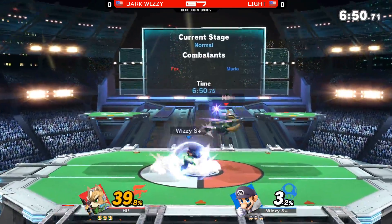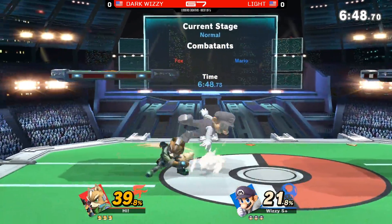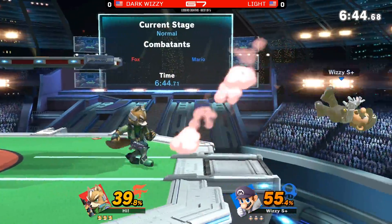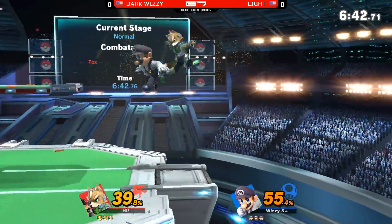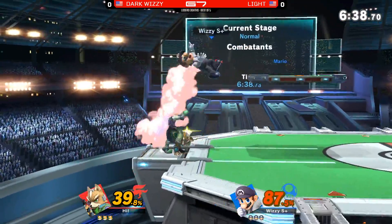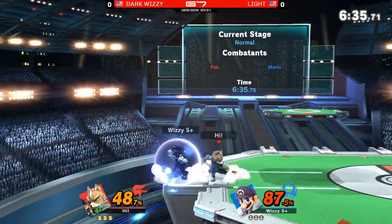Up throw into the down air, another up air — like we were talking about, Wizzy's gonna try to rack up damage early on, but Light firing back with a dash attack into a nice little string of his own. Light is just so incredibly fast on top of Dark Wizzy at every angle.